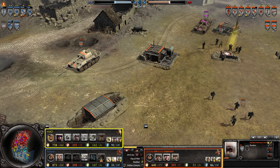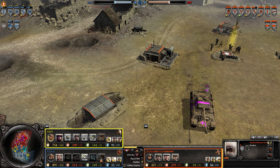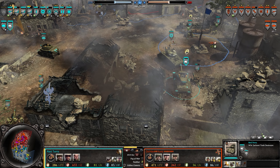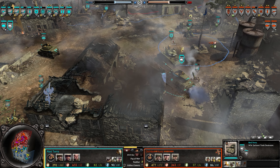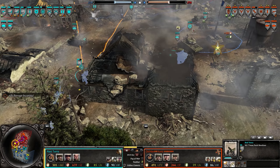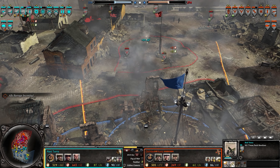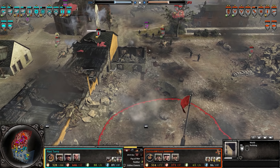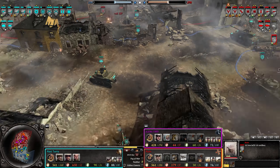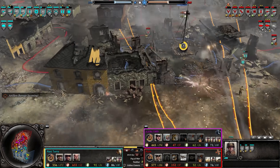We actually have two Panthers being deployed — that could be very bad for the allies. We now have a Jackson to counteract a Panther at long range. A lot of howitzers are being deployed — three is a little overkill in my opinion, since the Axis only has one mortar. I'd say one good artillery piece well-placed would do a lot.